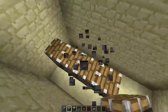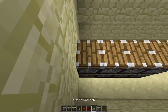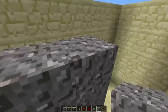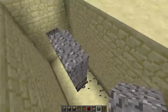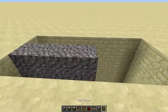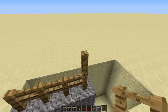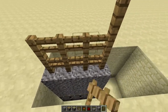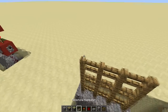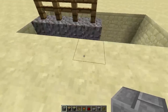First, what you're gonna want to do is place down four sticky pistons and then four regular pistons like that. Then we're just gonna go ahead and add in our oak fence and gravel — you're gonna do three layers of gravel so it's flat on top, and then on top of the gravel you're gonna do three layers of fence.